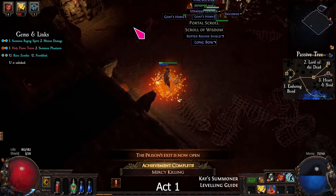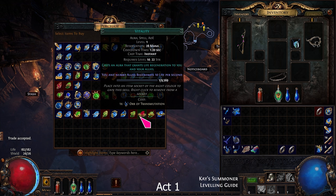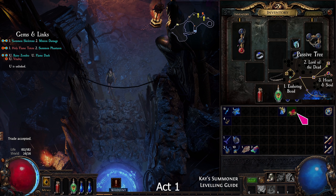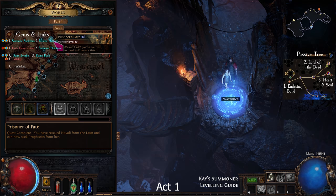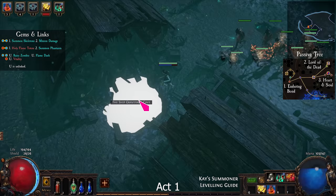Return to Lioneye's Watch. From Tarkleigh, take Summon Skeletons. From Nessa, take Vitality, Flame Dash. Replace SRS with Skeletons and Frost Blink with Flame Dash. Go back to the Prisoner's Gate and find the Ship Graveyard, then look for the Ship Graveyard Cave.